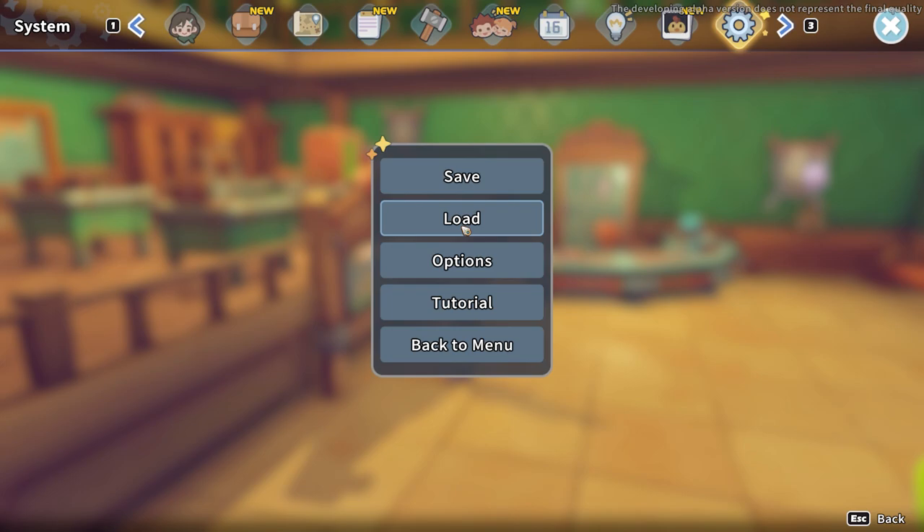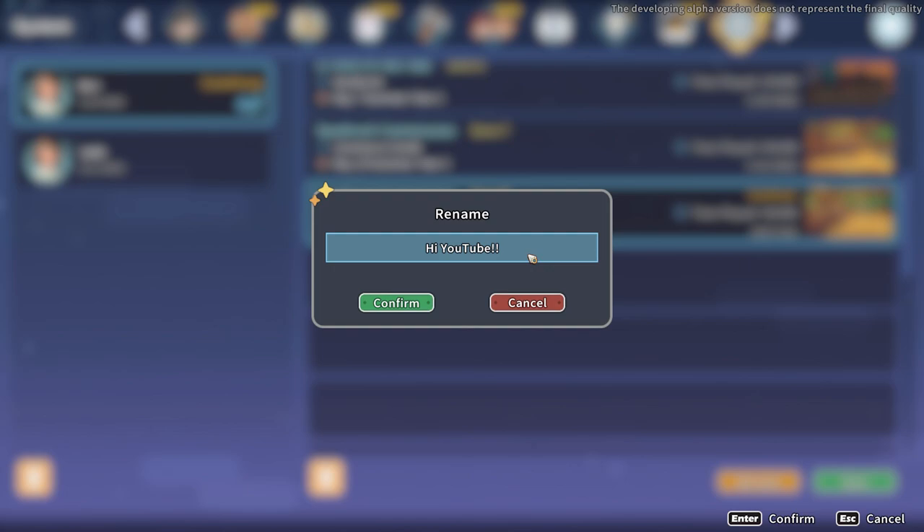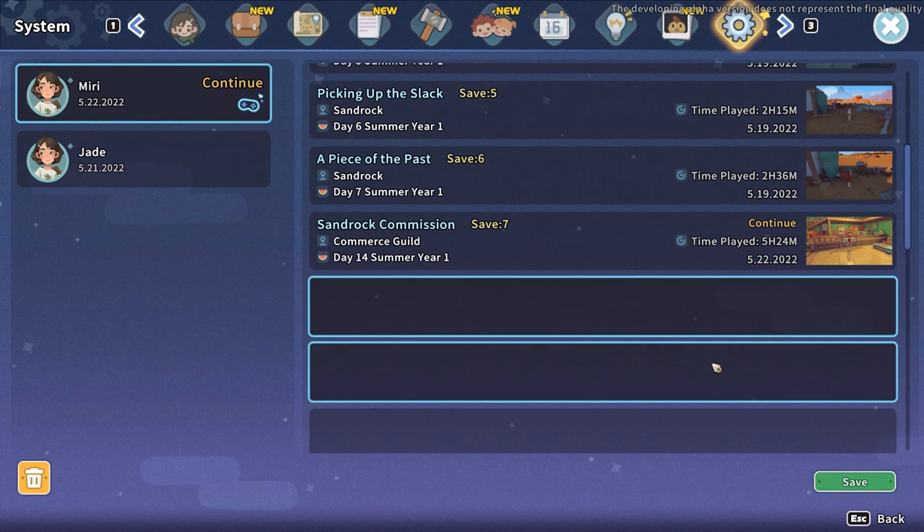You can save your game at any point and you can even rename your save files once you've actually made the save. However, it is worth noting that if you want to make a brand new save and not overwrite a pre-existing save, you do have to click one of the free slots in order to save it, otherwise it will just overwrite a current save file.